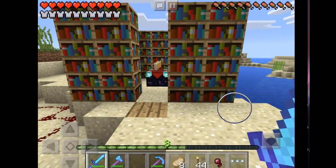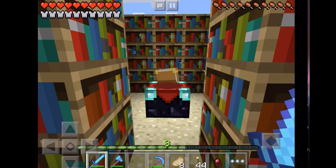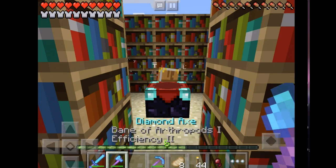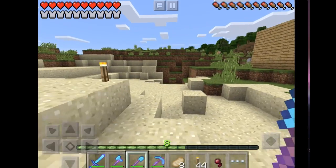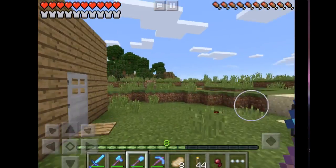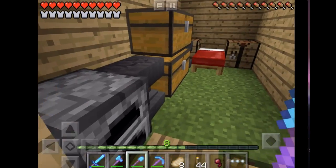Here's my enchanting place where I enchant all my stuff. I've got a really good sword, a good axe, a good pickaxe, and of course a good shovel. I haven't got a bow yet — that's all I haven't got — and I've got an anvil as well.